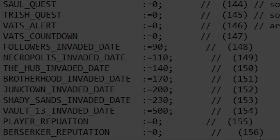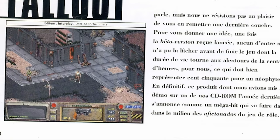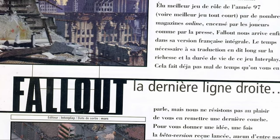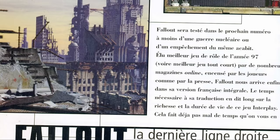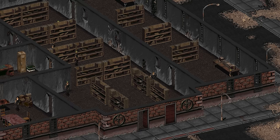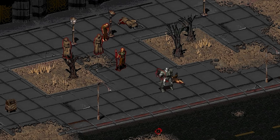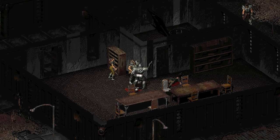There's conflicting evidence about many of the invasion dates, suggesting the exact design specifications were never finalized. The Followers are set up to be attacked first after 90 days, but Laura has lines suggesting Adytum and the Hub would have been attacked beforehand. Either way, part of the Boneyard would have been hit first, likely because of its proximity to the cathedral. The Followers' invasion is much more complete than the attacks for other areas, and gives us a good idea of how other areas might have played out.